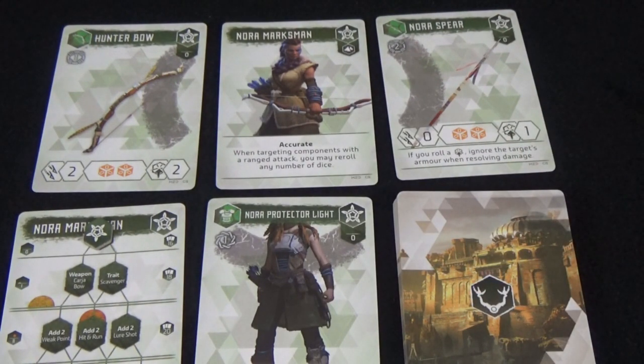The upgrade cards can be set off to the side as we won't need them right now. The last step to setting up a character is to take the appropriate salvage card from the salvage deck, as indicated by the hunter's ID card in the top right corner. And that is how you set up a character.